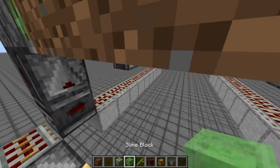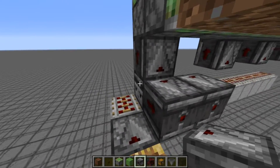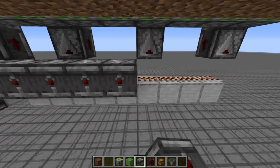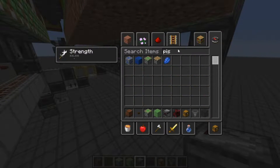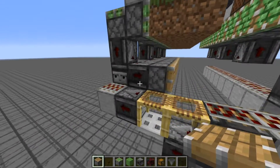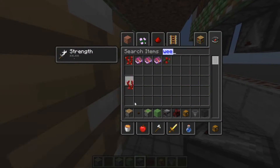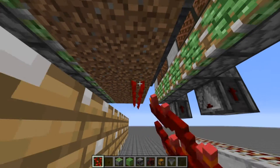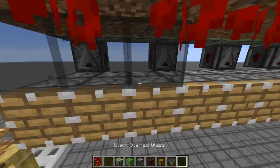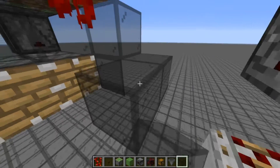For the bottom bit, it's quite simple. Place some observers reading all these rails including this observer down here — just cover this up with observers. Then use some pistons in front of these observers so that it will activate when the observer detects that the rails have changed. Grab your weeping vines and place them right below the block where the bamboo is. Cover it up and you should be good. We're going to make sure that the weeping vine can actually escape, so cover this area with some glass.